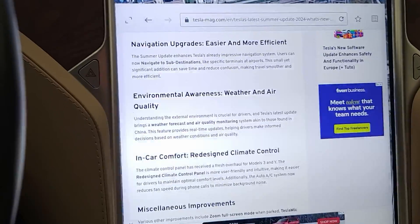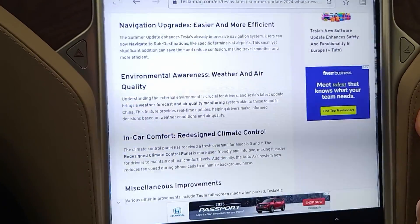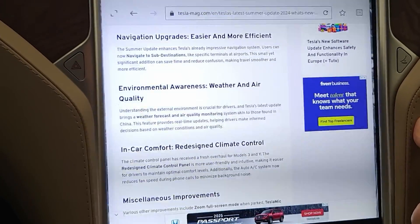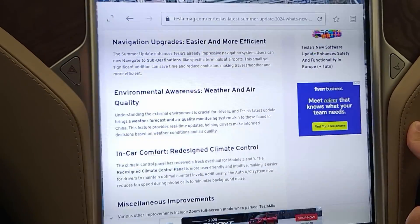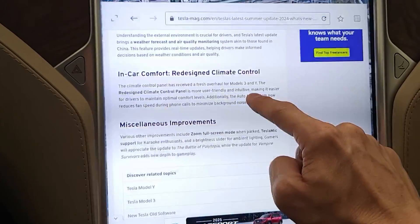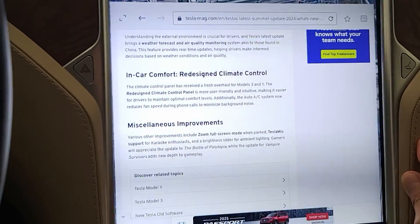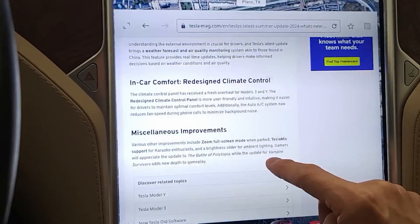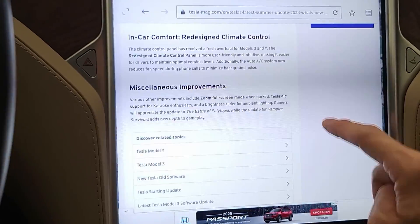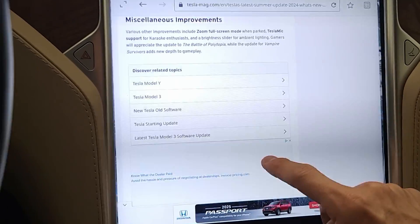There's a new feature which is navigation to sub-destinations. So if you're going to the airport, now you can select which terminal you want to go to. We're also supposed to have weather forecasts and air quality monitoring, a new control panel for the climate for those with newer vehicles, and other smaller improvements as well.